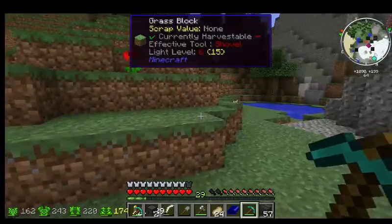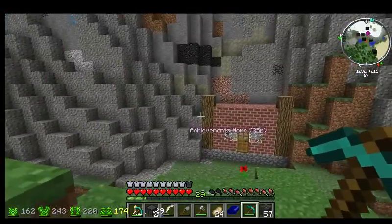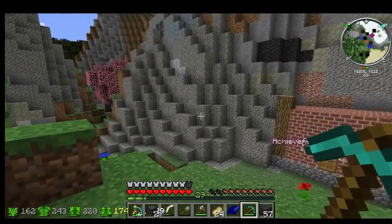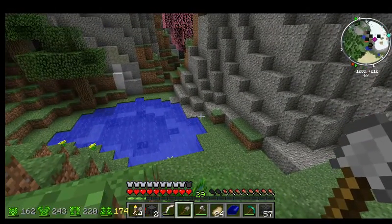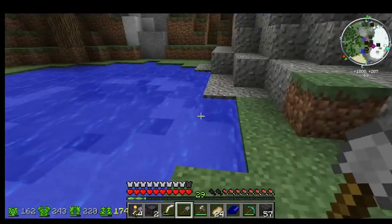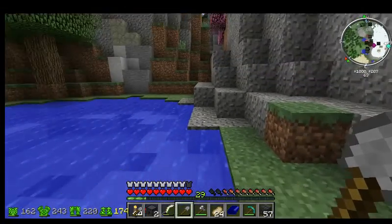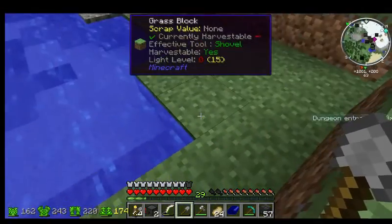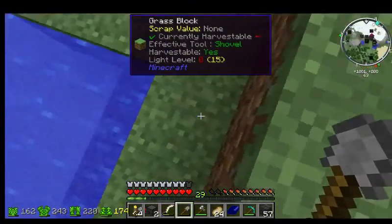Out here now we have to build like a building - just a bit of an outbuilding. That spot would be perfect, I think. I want to build it right up. Is that an infinite water source if I block it up? Yeah. So we're gonna build it right over here, probably the length of this so I can put a little dock out here for fishing.